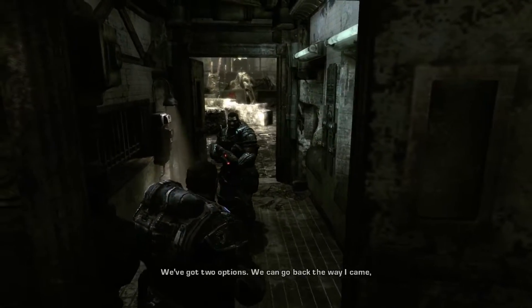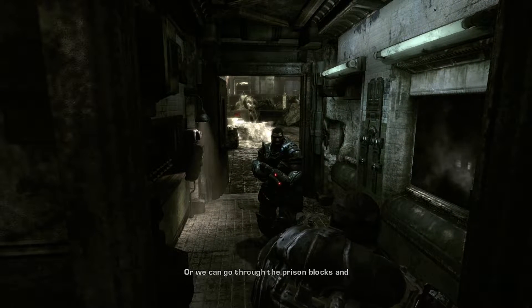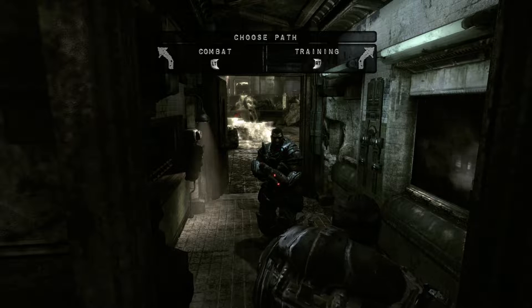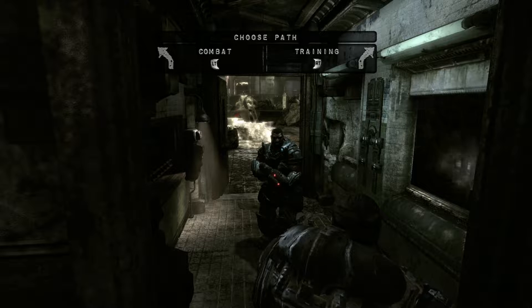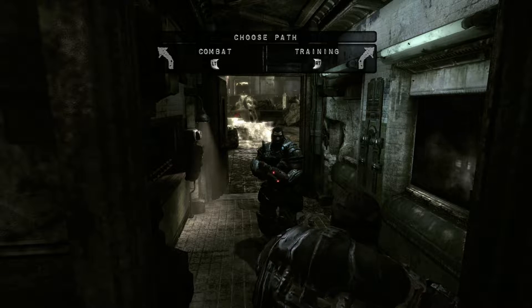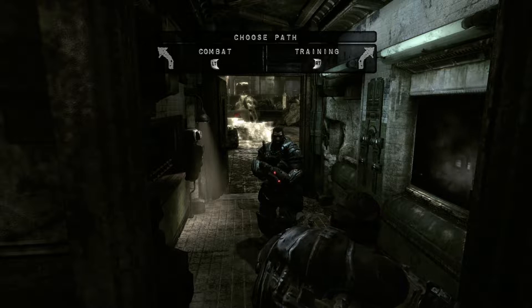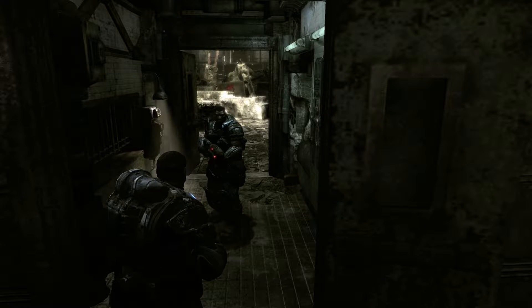Alright, we've got two options: go back the way through the guards' quarters — it takes time but it's safe — or go through the prison blocks to get right into the fight. Gears of War sometimes lets you choose. You can go to training if you're new, but I'm playing on insane so I obviously know what I'm doing. We're heading to the prison blocks because I'm ready to kick some ass.